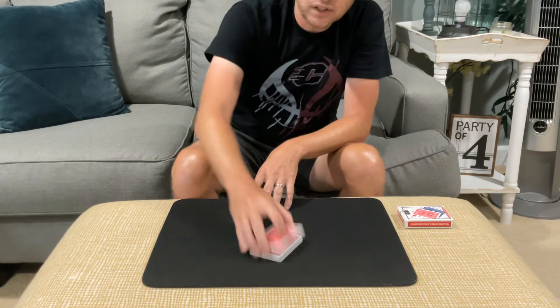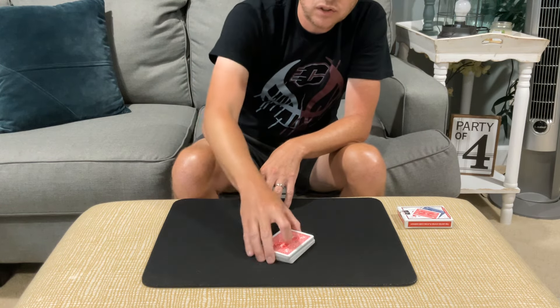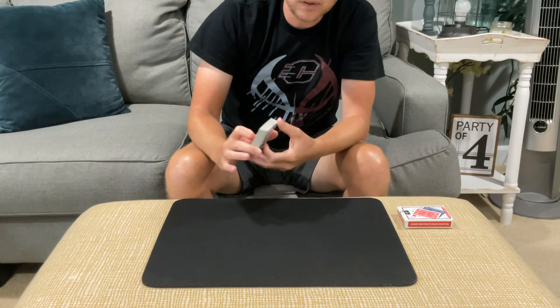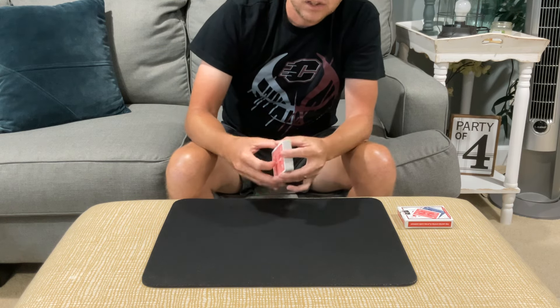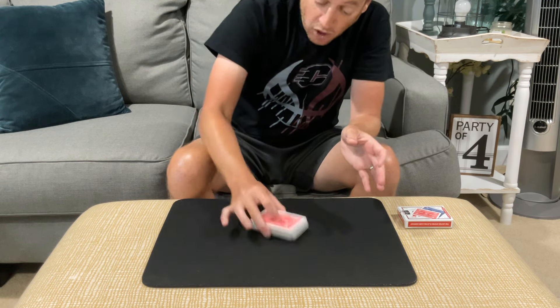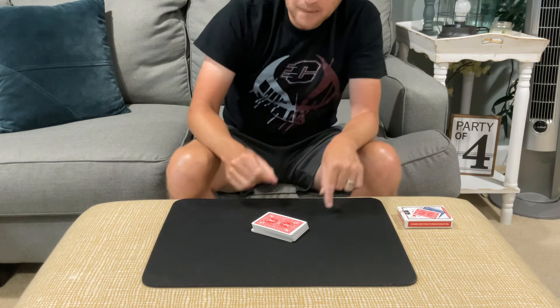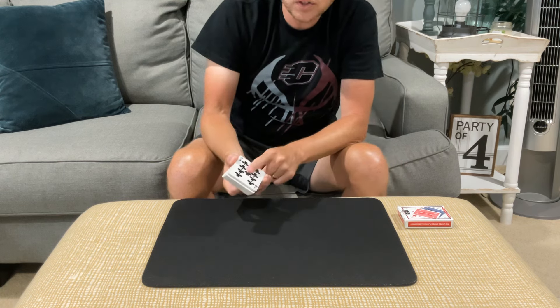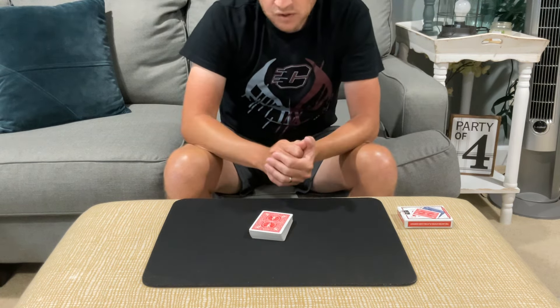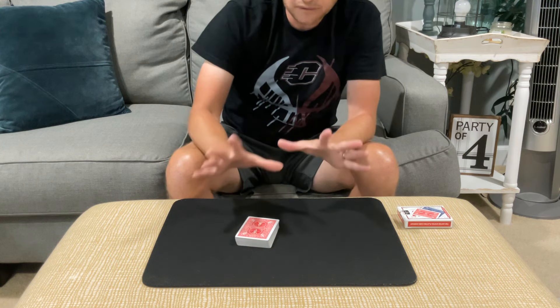So they can now give the cards a couple of cuts. Sometimes they'll cut to the breather, but as you pick it up, just take a peek and see if the nine of clubs is on the bottom. If it's not, you just recap — 'you shuffled the cards, you cut the cards wherever you wanted' — and as you're recapping, you casually cut your breather card to the bottom of the pack. So now at this point you're set for the ending.